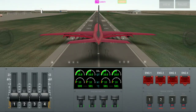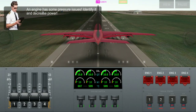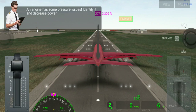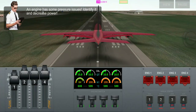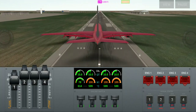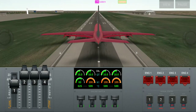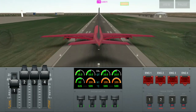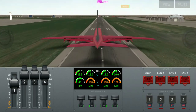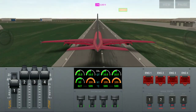Here, one of the engine pressures is low, and this is engine number one. We can't apply full power to engine number one, otherwise the temperature keeps rising and the engine can blast. Now engine number one pressure is stabilized and the temperature is stable.